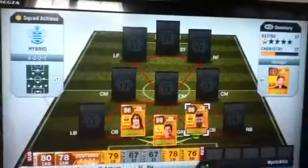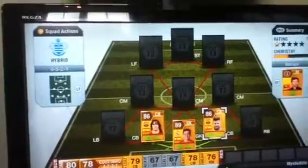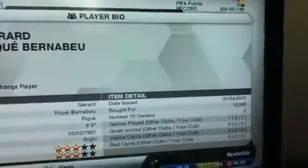Next is another centre-back — he's really tall and strong, so he'll beat most attackers. He's not the fastest of players, but he makes up for it with his tackles because he's got amazing slide tackles because of the size of his legs. He's got amazing defensive stats and he's 6'4". I got him for 10k.